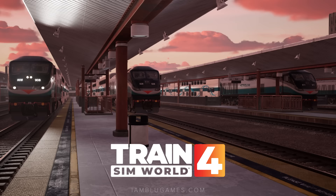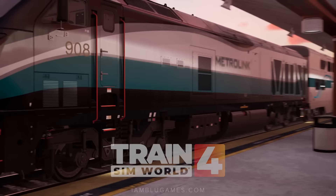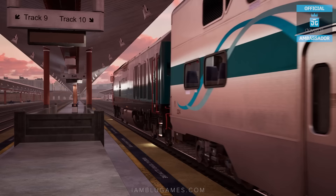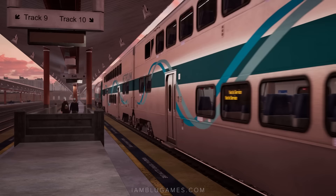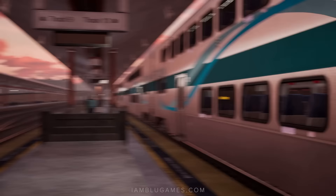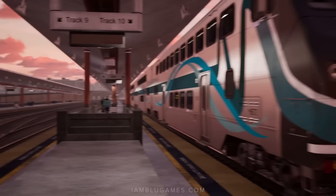Welcome back — we're here at LA Union Station in Train Sim World 4. The Metrolink F-125 is just departing off track 10 heading towards Lancaster. We're doing some train spotting before our own service begins. We're expecting our service at 6:39 and it's currently 6:31 AM, as you saw on the timing screen.